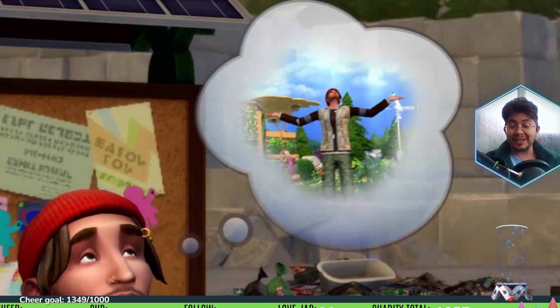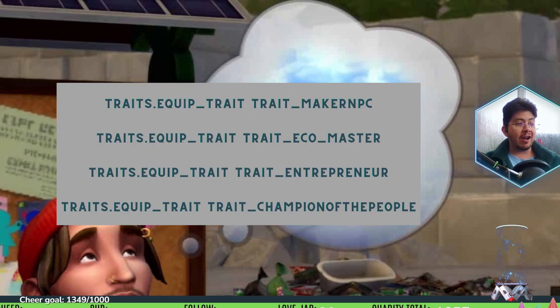The cheat traits.equip_trait trait_maker_npc applies the hidden NPC role of master crafter to the active sim — they may not retain this role if you continue to play as them. traits.equip_trait trait_eco_master applies the hidden NPC role of eco master to the active sim, and they might not retain the role either. traits.equip_trait trait_entrepreneur applies the hidden NPC role of entrepreneur to the active sim, and again, they may not retain this role.